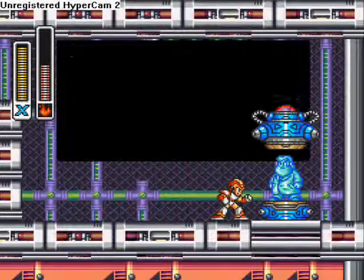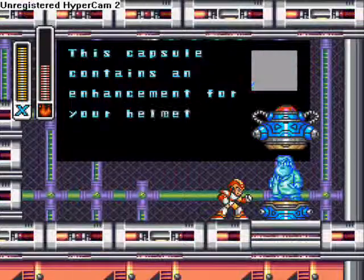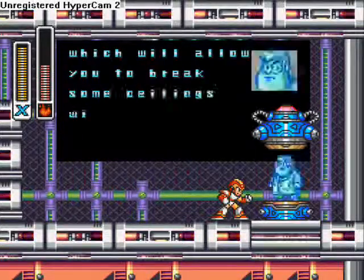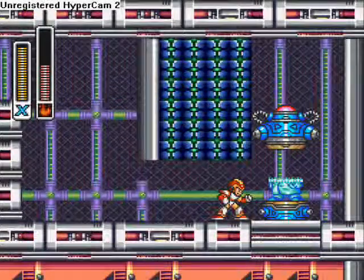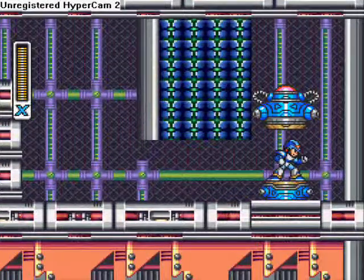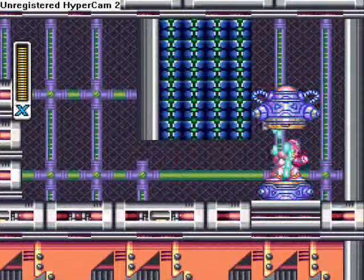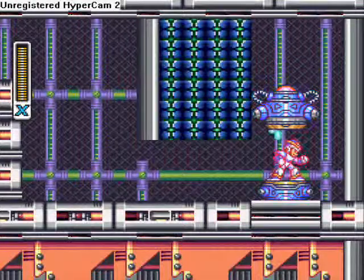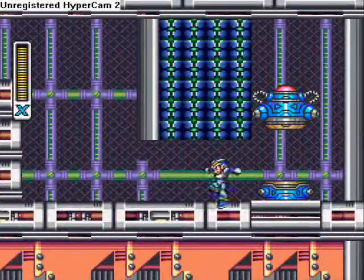What's this one? This capsule contains an enhancement for your helmet! Yes, I need this for something — which will allow you to break some ceilings with a headbutt. There we go. I think I need this to get another thing in Flame Mammoth's level. Now I got a badass helmet to go with my badass shoes.